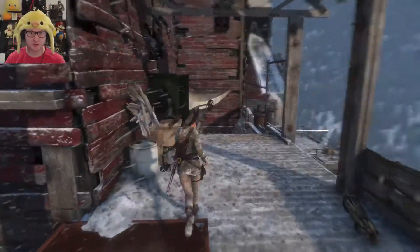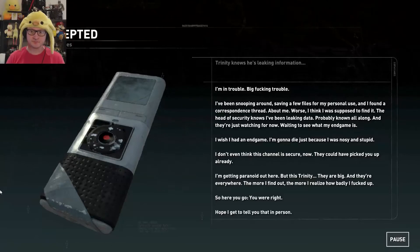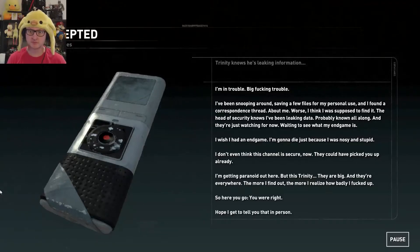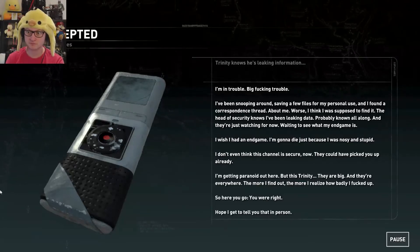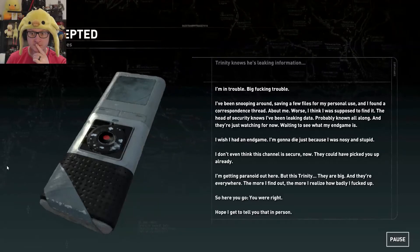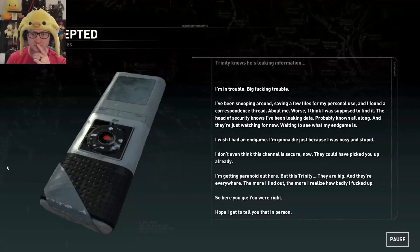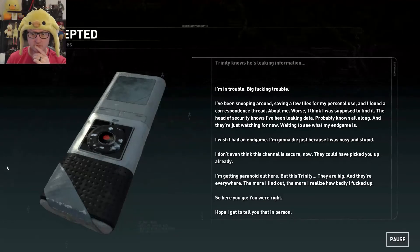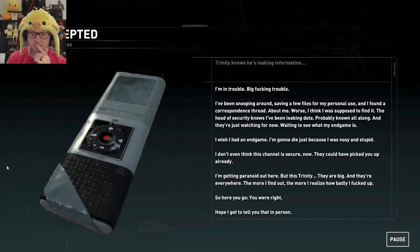Rope swing, check. I'm in big trouble — I've been snooping around saving files for my personal use and I found a correspondence thread about me. Worse, I think I was supposed to find it. The head of security knows I've been leaking data — probably known all along, just watching to see what my endgame is. I wish I had an endgame. I'm going to die just because I was nosy and stupid. This Trinity — they are big and they're everywhere. You were right. Hope I get to tell you that in person.